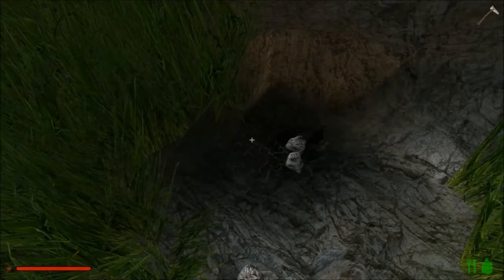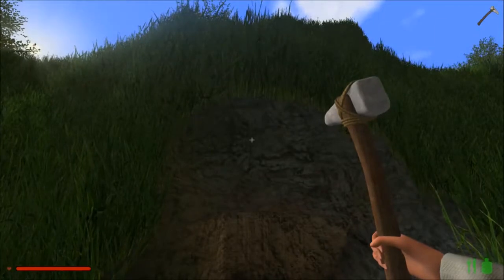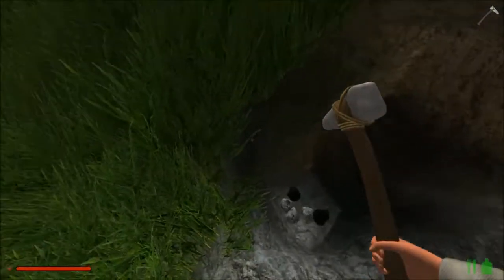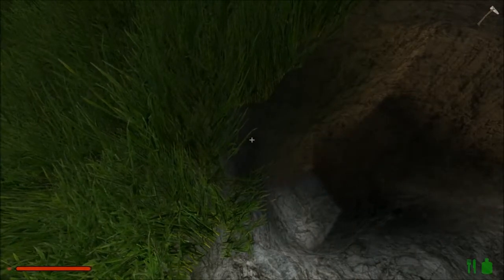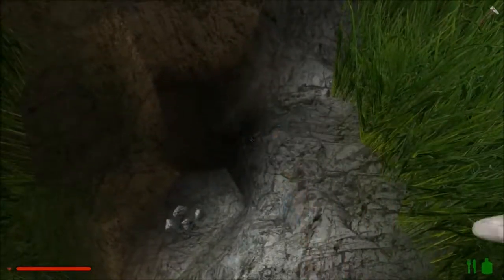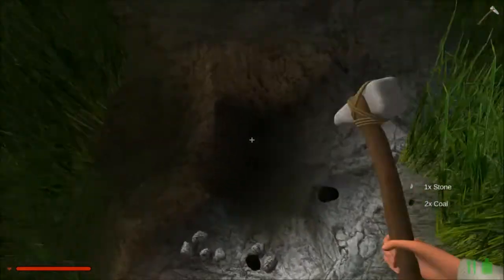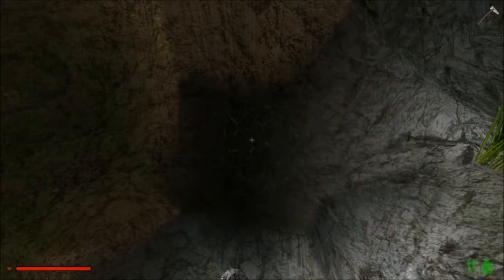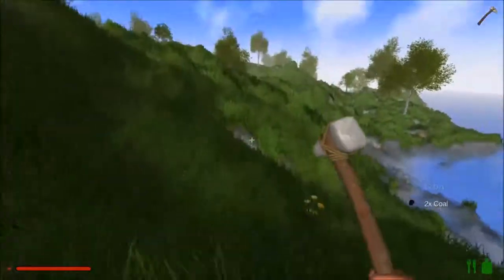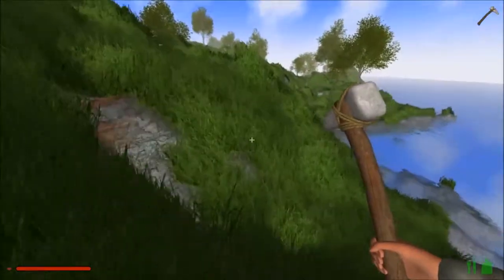We stumbled across some coal, so I'm going to keep it because coal is useful and it can be a pain to find later. If you're wondering why I'm next to a lake, it's because I actually typed in the word 'lake' for the seed of this world because I hadn't tried it before. I saw a post on the Steam forums that this worked, and look at that — it really does. We're next to a lake.